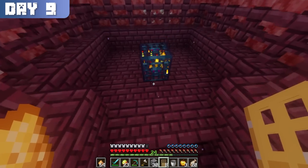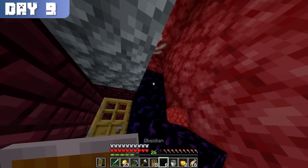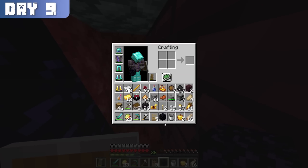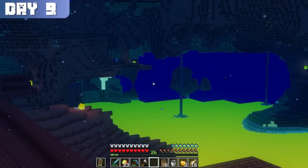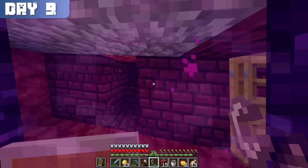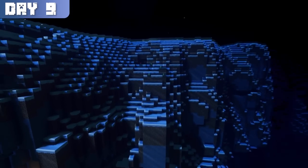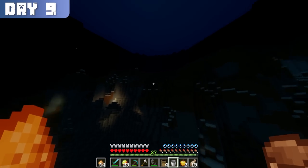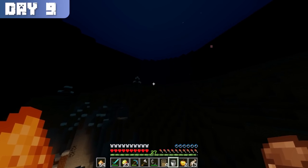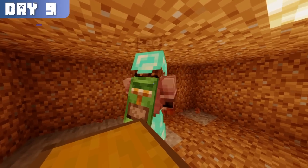On day 9, I finally found a spot worthy of a portal. I built it next to a blaze spawner in a nether fortress in case I wanted to come back and farm blaze rods or build a wither skeleton farm. I took a quick peek outside the fortress before building the portal and jumping through. Back in the overworld, it looked like I was in an ice mountains biome, which could have been worse. But now it was nearly day 10 and I seriously couldn't procrastinate any further.